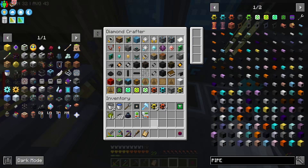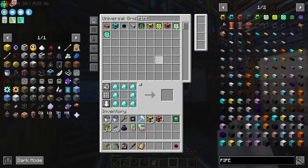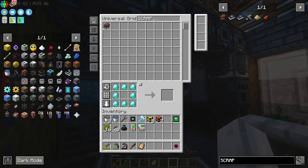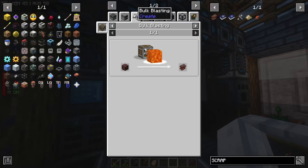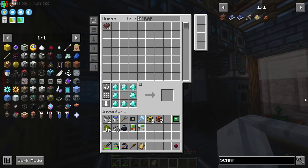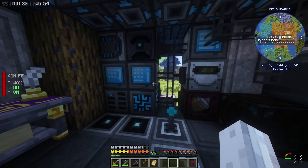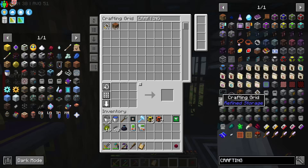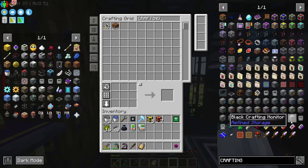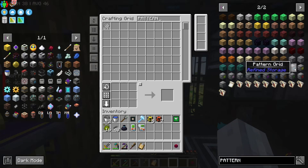I have to try to remember to fix the netherite upgrade. We don't necessarily have to go to this - we'll have the option available. Chuck all this stuff in there. Where are we getting this netherite scrap? This guy reckons he'll craft a scrap out of ancient debris. Is that in the squeezer? Because otherwise it has to smelt it and I don't think we set up a smelter.